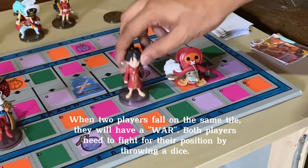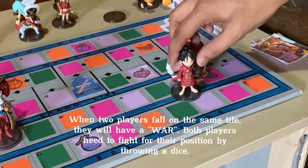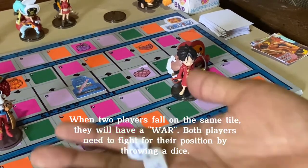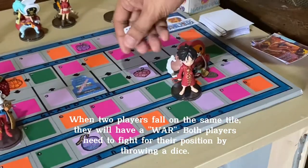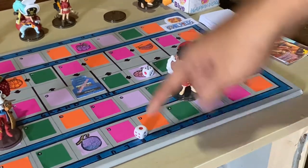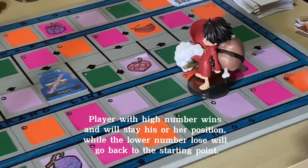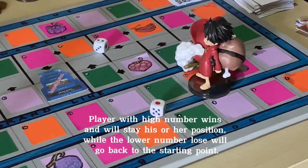When two players land on the same tile, they will have a war. Both players need to fight for their position by throwing a dice. The player with the higher number wins and will stay on his or her position, while the player with the lower number loses and goes back to the starting point.